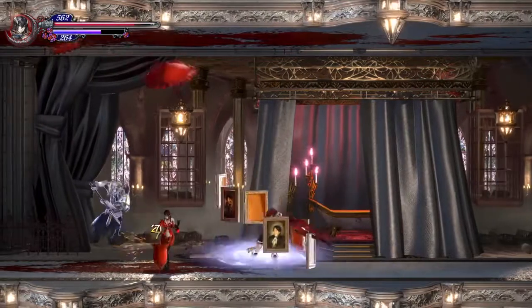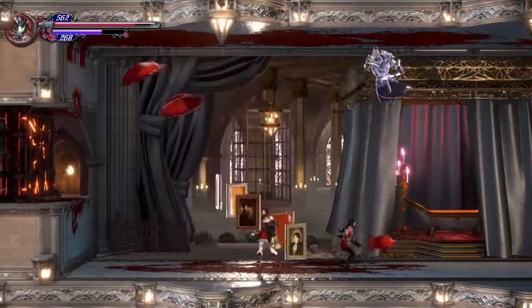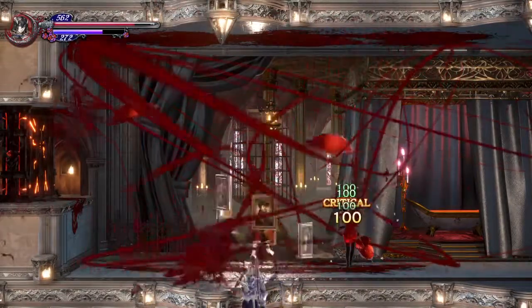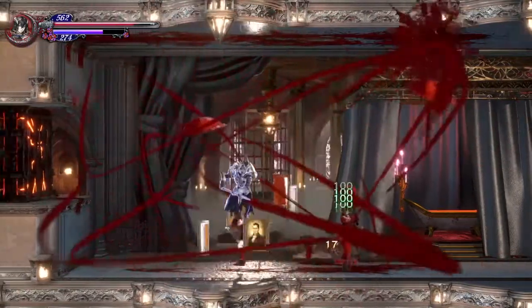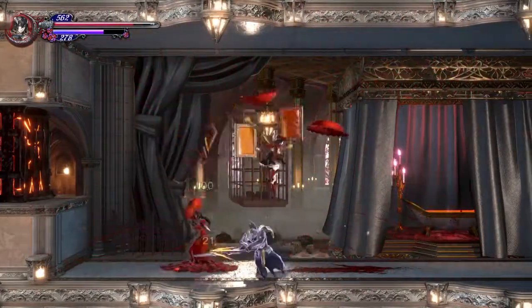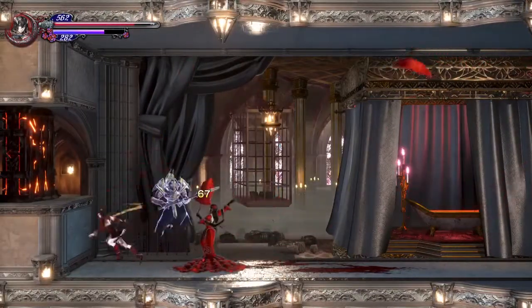The more damage you deal to her, you notice her blood dress has shrunk. All the blood that was all over the floor and ceiling, she absorbs it, and then her dress is remade again.